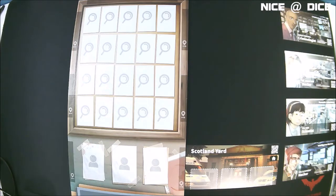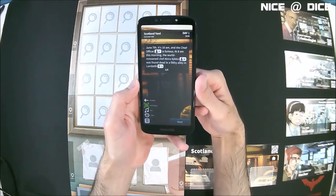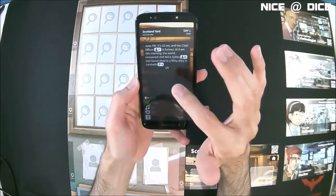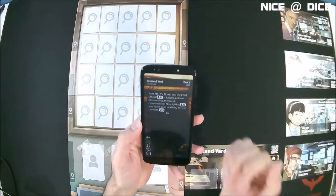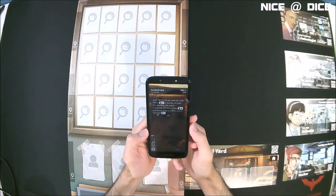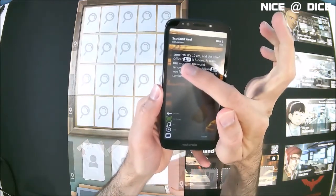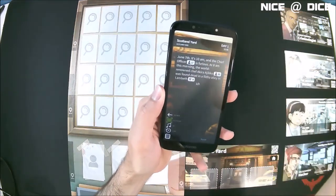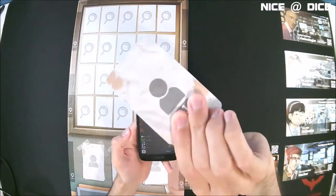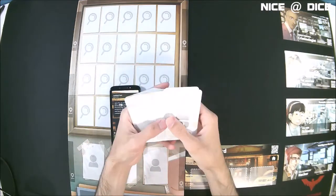Now we're going to start by reading the introduction. I'll just show you real quick on my phone — this is basically what the app looks like. I'm going to go ahead and read off the introduction here. It says June 7th, it's 10 a.m., and the chief officer — you notice it has a little person symbol here with a number after it, 37. So we have a deck of character cards that are all numbered, and we're going to find number 37.